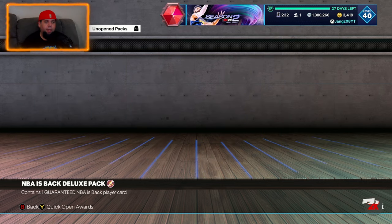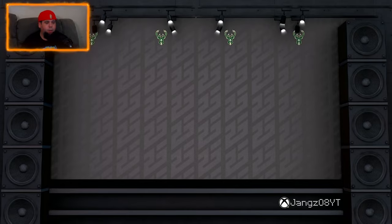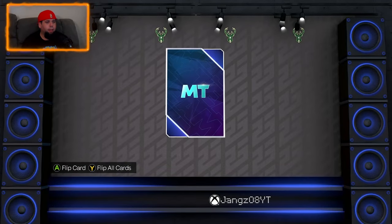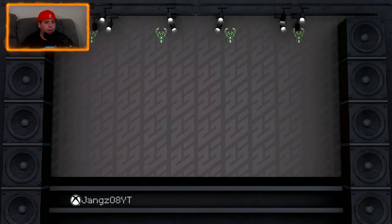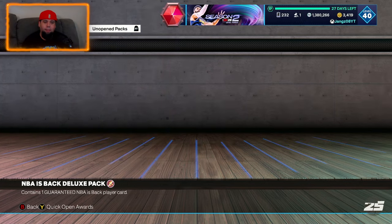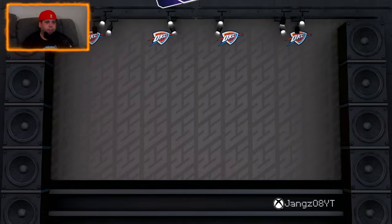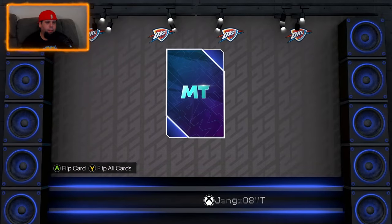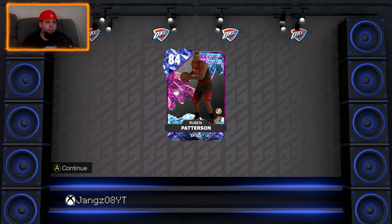Milwaukee Bucks — can we get anybody good? I don't know any of the Gems of the Game cards in there, but let's see. Another Sapphire — Mo Williams. Some of these cards I might already have. Here we are to OKC, so this is obviously going to be a long video. We've got tons of packs to open up and I thought we might as well split them into two. We get Ruben Patterson — I haven't heard Ruben Patterson's name in a fair bit.